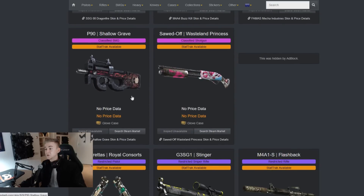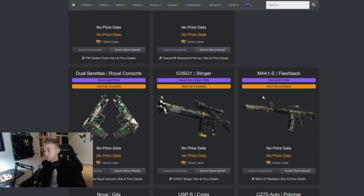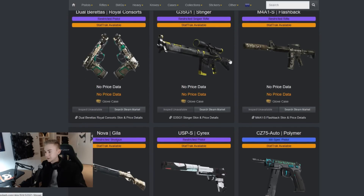The P90 Shallow Grave - I'm also a fan of these kind of gothic graffiti illustration style, I do like that. The Wasteland Princess, that's a new one - obviously we've had the Wasteland Rebels, which have had a kind of beige background. But this seems to have a white background, more of a graffiti style - I actually like that more than the Wasteland Rebel. The Royal Consort Jewel Berettas, I don't think I'll be using those, not a massive fan.